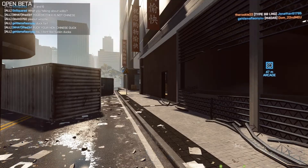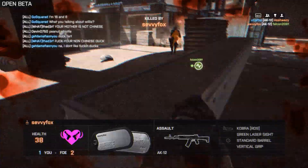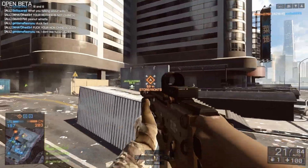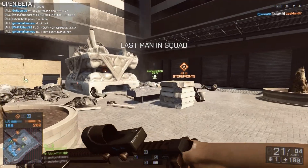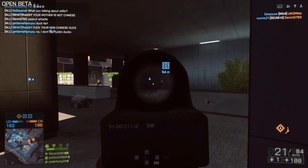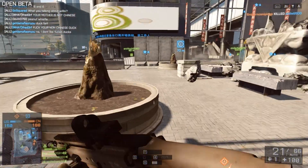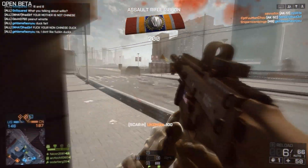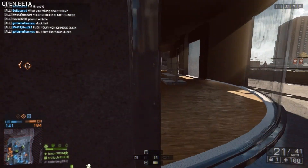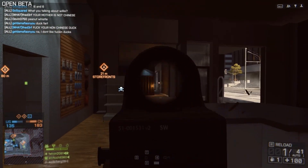Another big problem with Domination is that the spawns are all over the place. We'll basically cap a flag and then they'll spawn right there even though we capped it. Overall I did really well, but my team started doing good and then all of a sudden the good players switched over to the other team, leaving me with really bad players. They all went negative except for me and we got steamrolled. That bad spawn situation just shouldn't happen — hopefully they fix that.